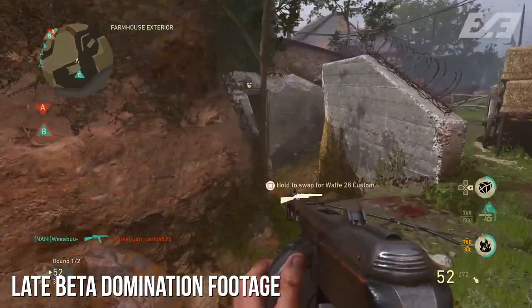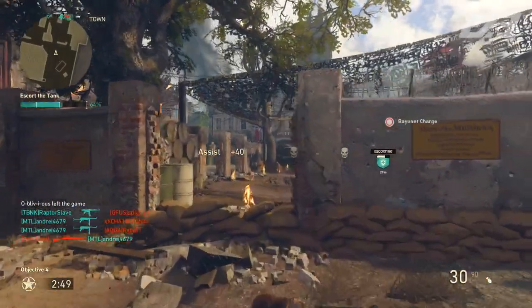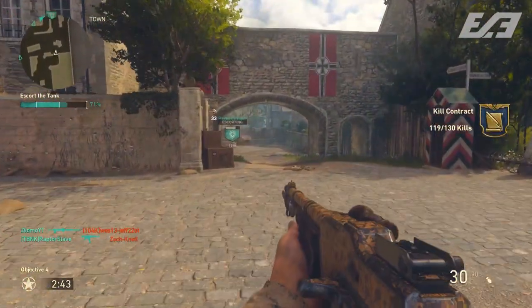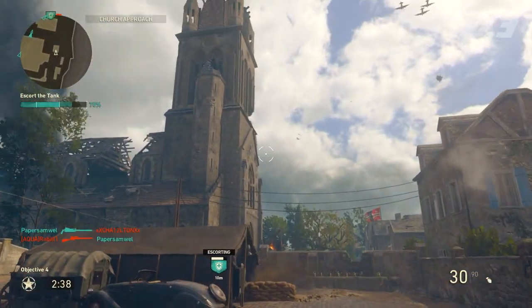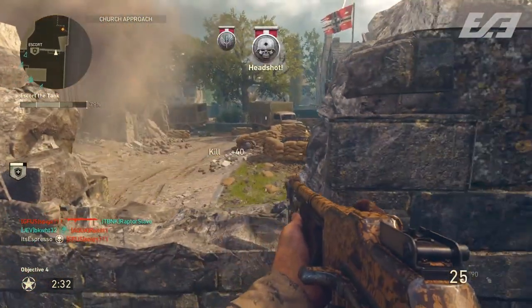That rounds out eight things that changed in Call of Duty World War II from the beta to right now. Of course, there are a ton of different things we could do follow-ups for — a lot more stuff you might not ever notice. I want to touch the very basics and see where you guys stand on whether you want to see more of this sort of content, taking a look at earlier versions of the game compared to where we are now.